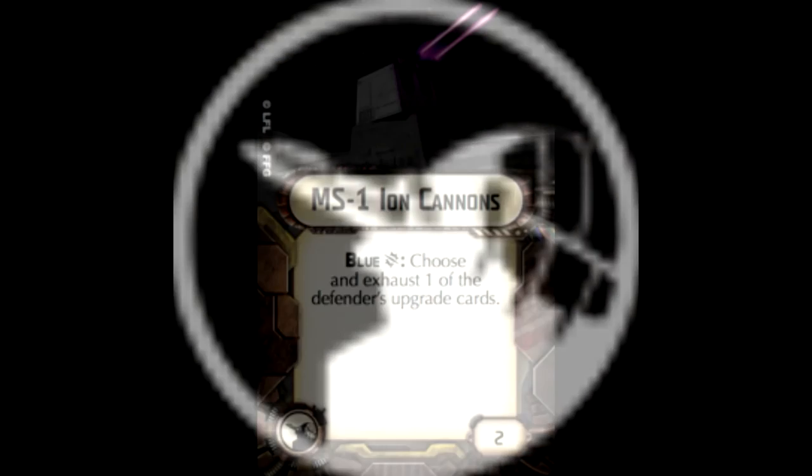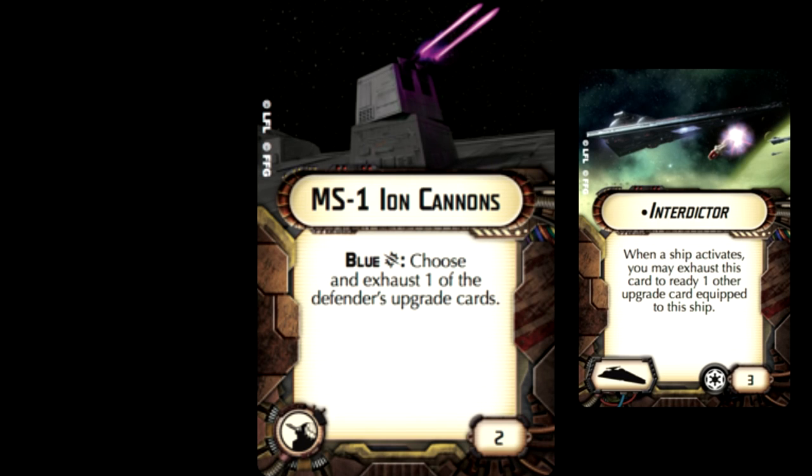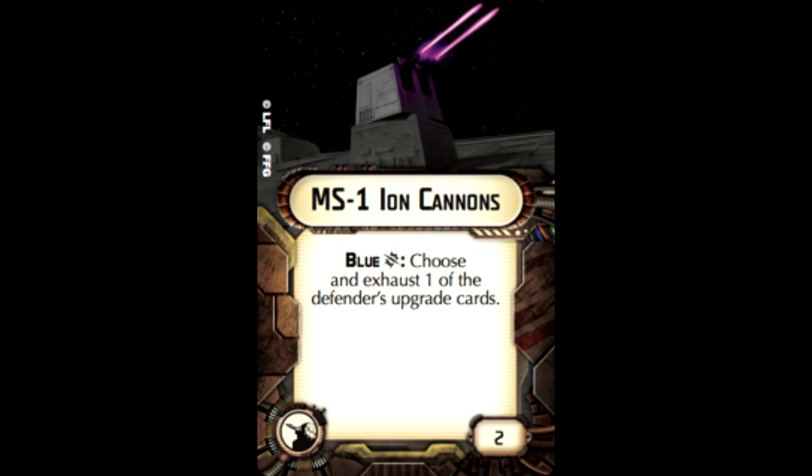Number three is the MS-1 Ion Cannon. It's pretty cheap at only two points. Once again it's situational since you need a blue critical, but since it's so much cheaper you're more inclined to use it. When triggered, you get to choose and exhaust one of the defender's upgrade cards. There's a chance your opponent may not have an exhaustible upgrade card. However, with all the new powerful cards coming out with the Interdictor and more officers being used, this could be useful — just make sure you give it proper deployment and positioning for the right target ship.